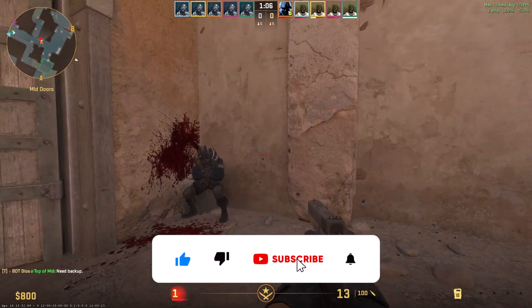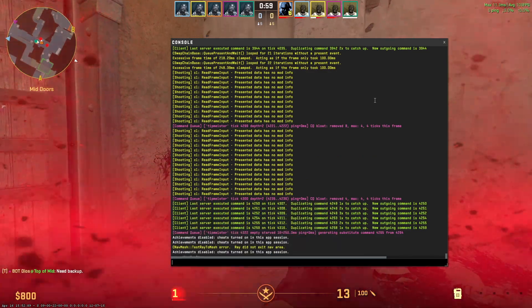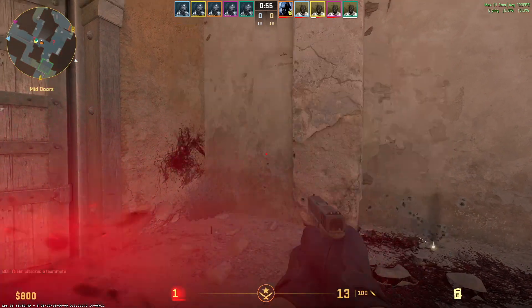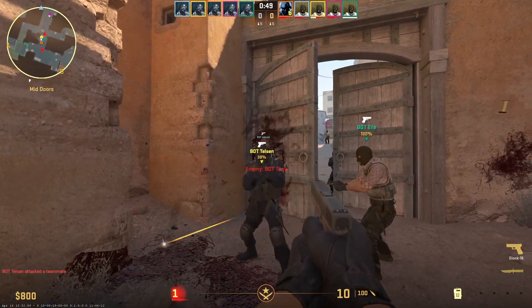After you start the game, go to your console and insert this command: sv_cheats true. After that, you'll have to insert the command buddha 1. Right now we've turned on god mode in CS2.